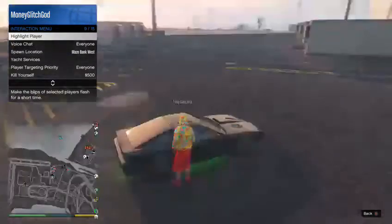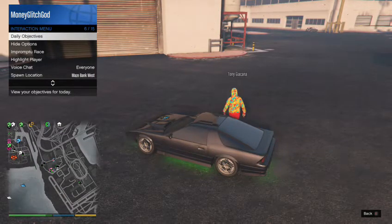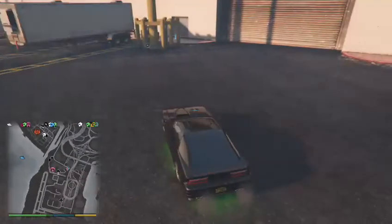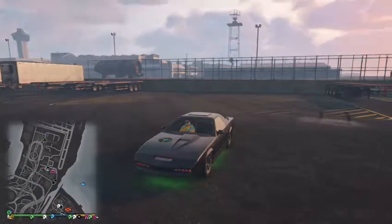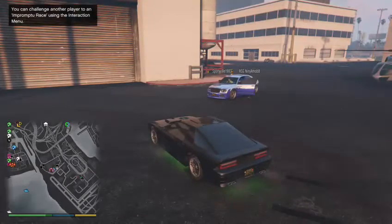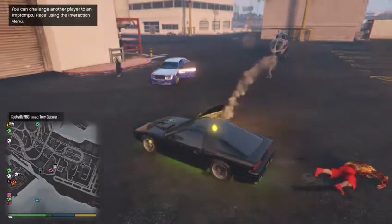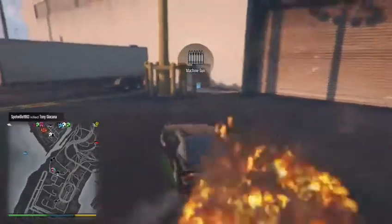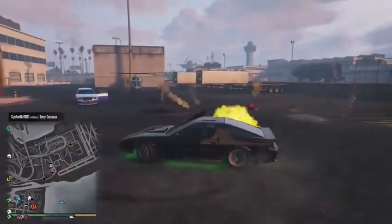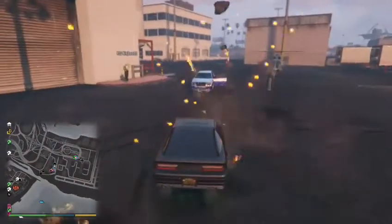The only thing about this glitch is people cannot be in the passenger seat. Tony keeps getting in my car — that's weird, people are not supposed to be able to get in. Somebody hit me with a rocket — Willy, Ninja Mob Willy, hit me with a rocket please. Tony's dead. My door is open but now as you can see, I can drive around in god mode.